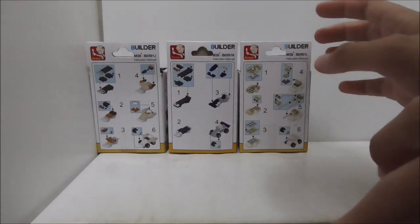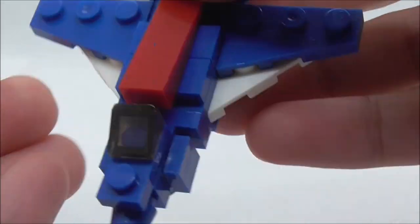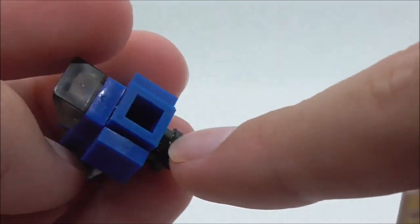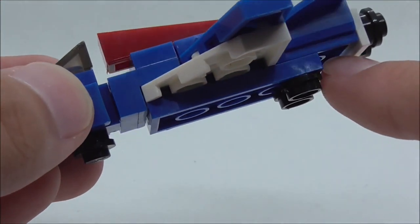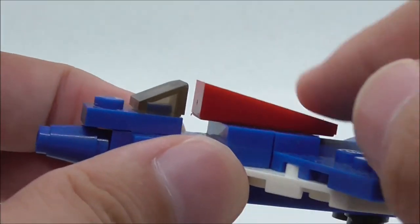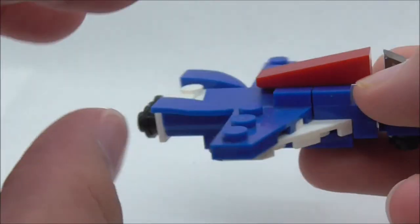The first build is the stunt plane. It uses some pretty interesting building techniques — it's connected with a jumper piece on a modified one-by-one brick, and it does look pretty good. You have the landing gears or skids at the bottom, some booster parts, a red angled brick, a canopy piece, and a pretty nose.